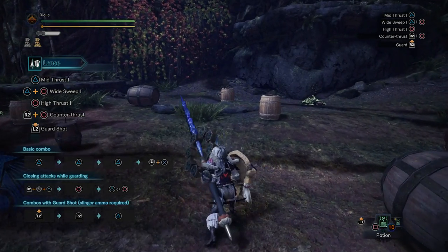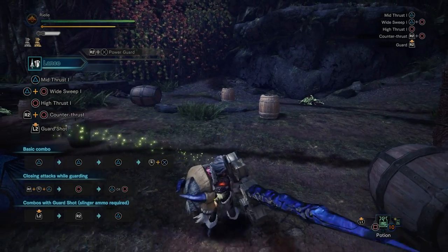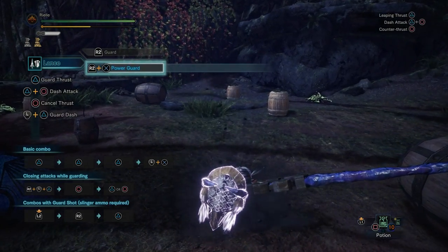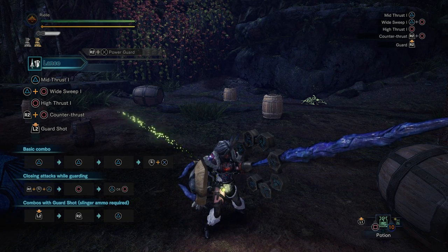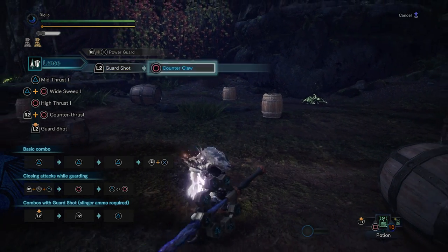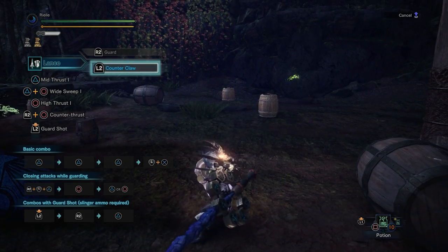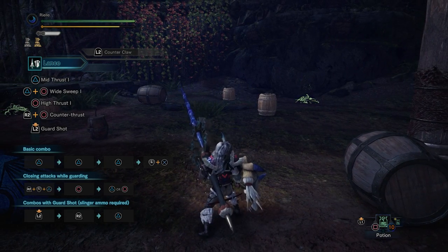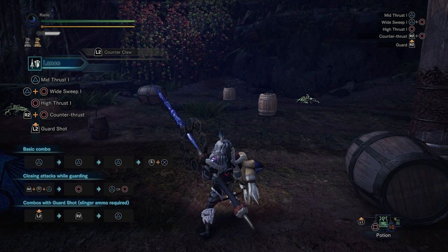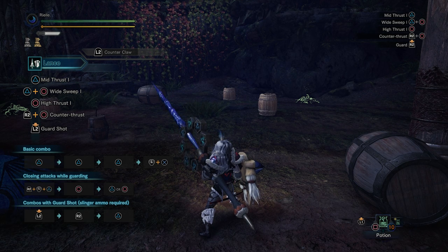Power Guard is locked behind your Counter — you always have to go from Counter into Power Guard. And Counter-Claw always has to go from Guard Shot into Counter-Claw, or via Counter-Cancel into Counter-Claw. Because those transitions go from Guard State into Guard State, they can never activate Offensive Guard.